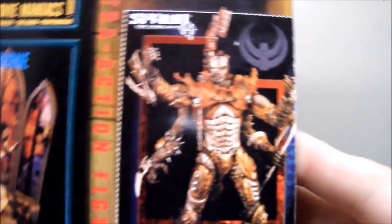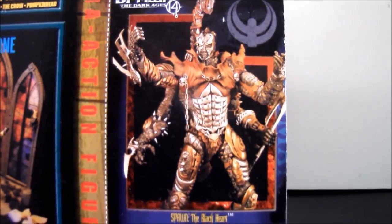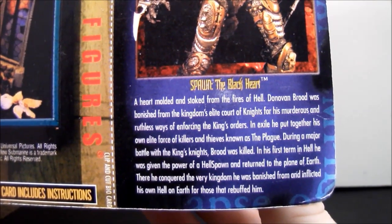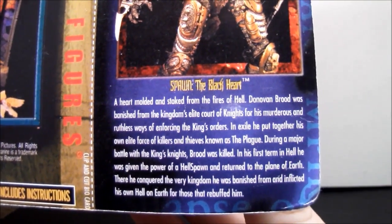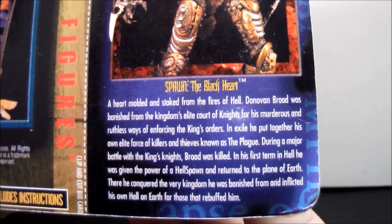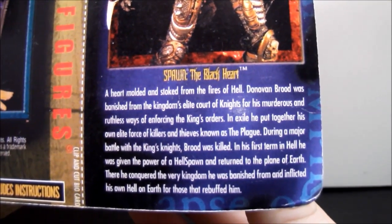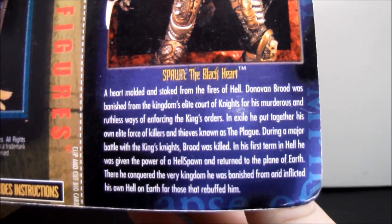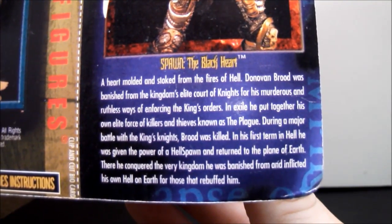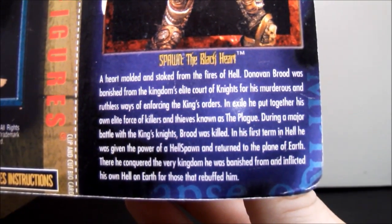Right here we got an actual read-up of the Blackheart, so I'll read it for you since it's such a short read-up. It says: 'A heart molded and stoked from the fires of hell. Donovan Brood was banished from the kingdom's elite court of knights for his murderous and ruthless ways of enforcing the king's orders. In exile he put together his own elite force of killers and thieves known as the plague. During a major battle with the king's knights, Brood was killed. In his first term in hell, he was given the power of a hellspawn and returned to the plane of earth, where he conquered the very kingdom he was banished from and inflicted his own hell on earth for those that rebuffed him.'